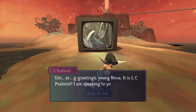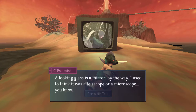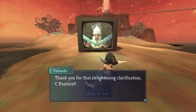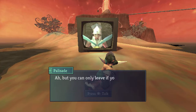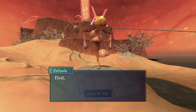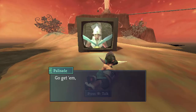'Greetings, young Nova — it is I, Sea Psalmist. I am speaking to you from outside of your egg. Space, after all, is an illusion.' 'Looking glass' is a mirror, by the way — I used to think it was a telescope or microscope, some kind of tube-shaped object. 'Thank you for that enlightening clarification, Sea Psalmist. Nova, you are currently inside of your egg. In order to hatch and truly begin your life, you will ride the hatchline monorail that leaves from the top of the hill. You may think of the Glandalocks seed as your ticket to ride. First, speak to the three yolk figures.'